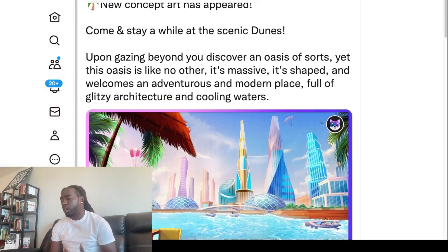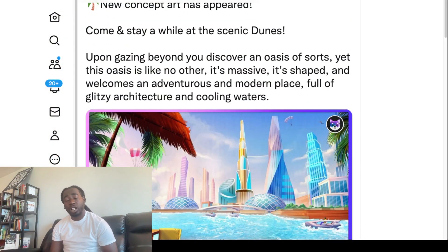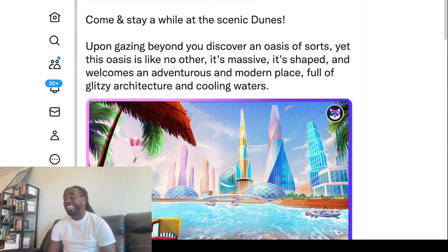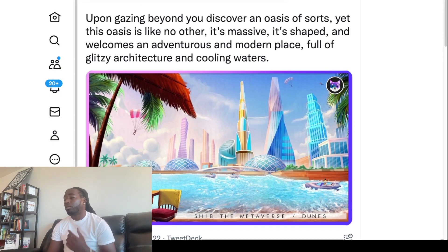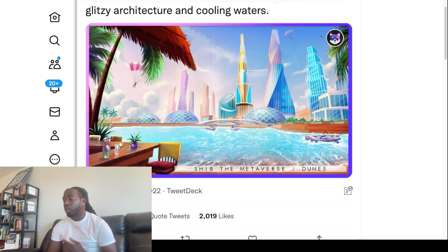So we got a new update from the Shiba Inu team — actually the SHIB Metaverse team. New concept art has been revealed, which is very important when it comes to our understanding of what the Shiba Inu Metaverse will hold. We're trying to determine the level of interest people will have in it so we can know how hard we want to go in. Come and stay a while at the scenic dunes. Upon gazing beyond, you discover an oasis of sorts — yet this oasis is like no other. It's massive, shaped, and welcomes an adventurous and modern place full of glitzy architecture and cooling waters.